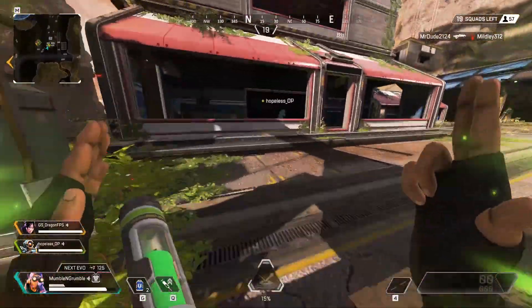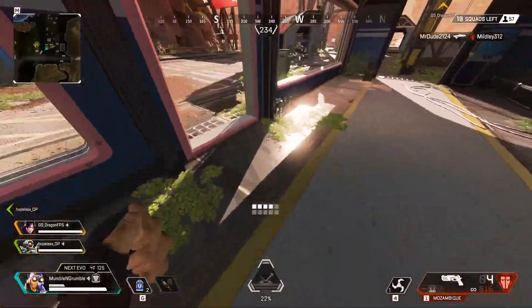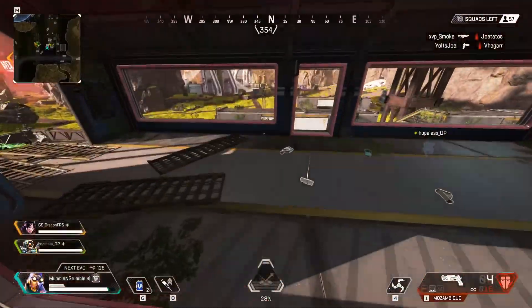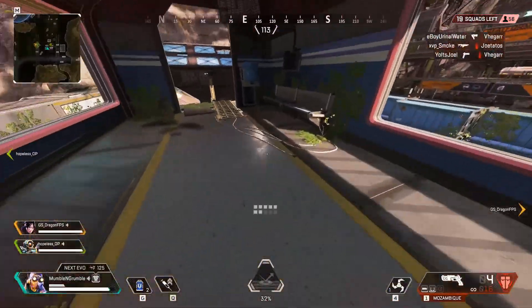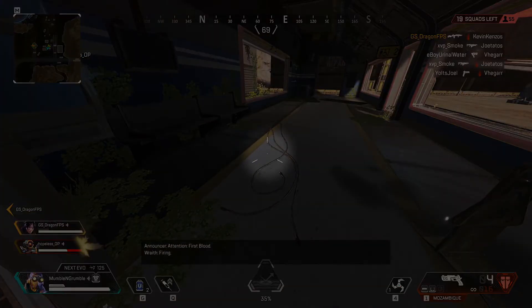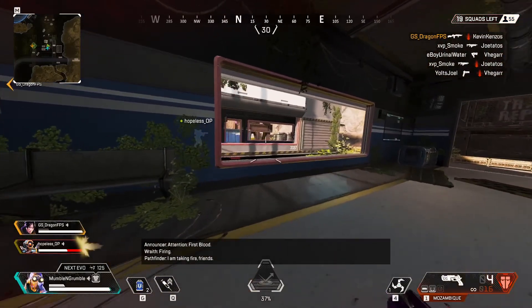In our first clip, we dropped at train yard with a couple other squads. Because I know there are enemies nearby, I should be on high alert and ready to fight at any given time. This means I should be ready to shoot wherever people are most likely to appear. When I enter this train cart, I'm looking too low — no matter where someone pops up, I'd have to flick a fairly large distance to shoot at them. By staring at the ground, I'm giving other people more time to shoot at me first.